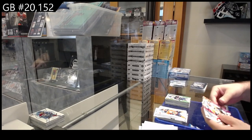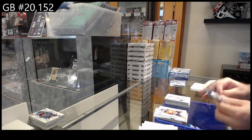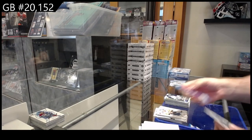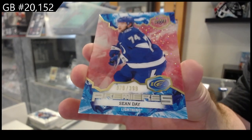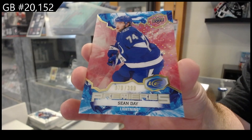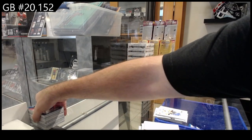Green of Denisenko for the Panthers, crystals of Caufield for Montreal, and a Byfield for LA rookie. We got a Makar green for the Avs, Zahorna for Pittsburgh rookie for the Penguins, and a Spencer Knight rookie for Florida. Green of Kubalik for the Hawks, Demko crystals for the Canucks, rookie of Colton for Tampa, 3.99 Sean Day.